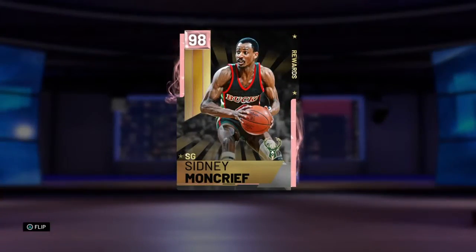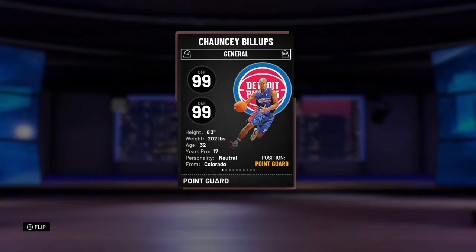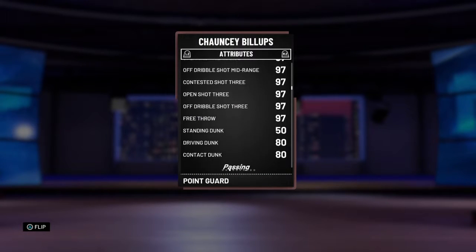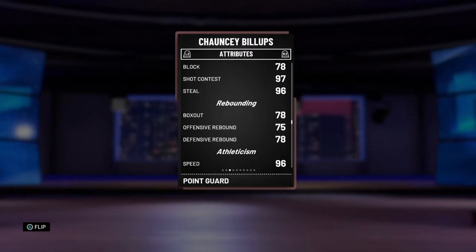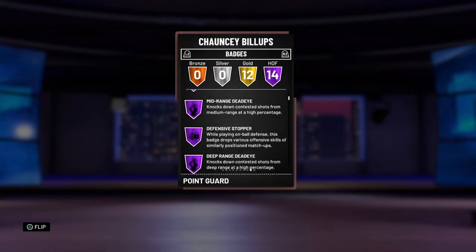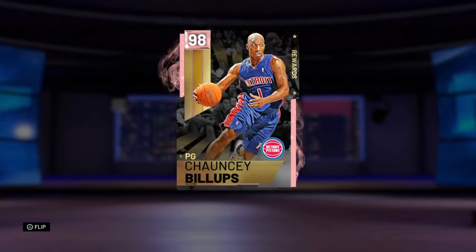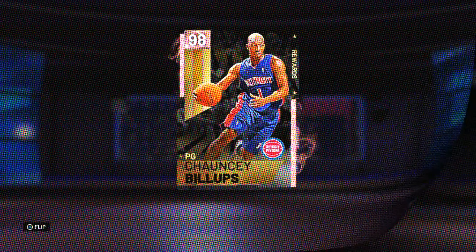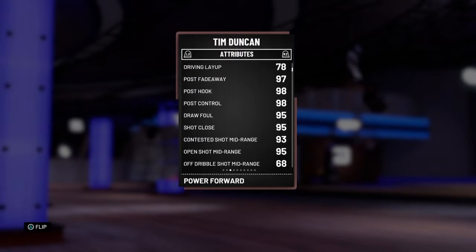Number 6 is Chauncey Billups. He is also 6'3" but he is a point guard. He's got really good shooting stats, a pretty nice release, great ball control, his defense isn't bad, and he's pretty fast. He's got 14 Hall of Fame badges — pretty solid. He's the best point guard you can get from the pink diamond token rewards, so if you need a point guard and you like to play real point guards, pick up this Chauncey Billups from the pink diamond token market.